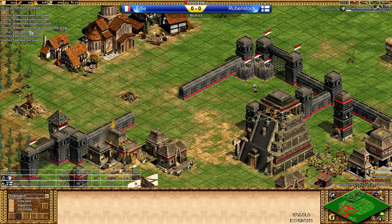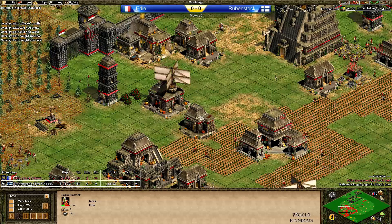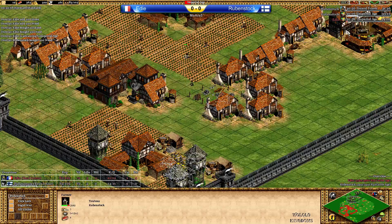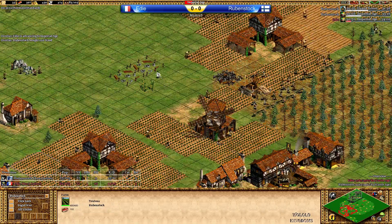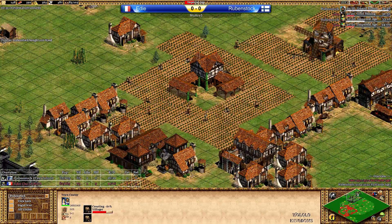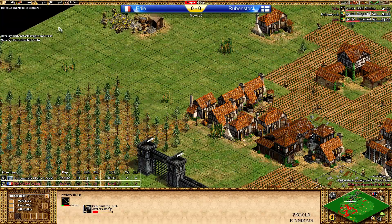Rubenstock is now the first to click up to Imperial Age, and Eddie is not so far behind — he should be able to click up within seconds. Rubenstock is going with a few more houses, now going with standard infantry. An archery range is coming — Handcanniers, maybe a good idea against Elite Eagle Warriors. Can we see Slingers? Can we see Elite Skirmishers maybe as well? What is Eddie's plan? He has that one castle to potentially get Trebuchets, and a few Eagle Warriors inside those barracks with the upgrade coming in.